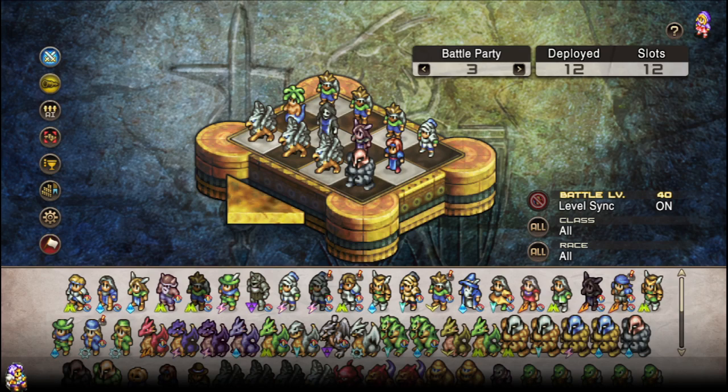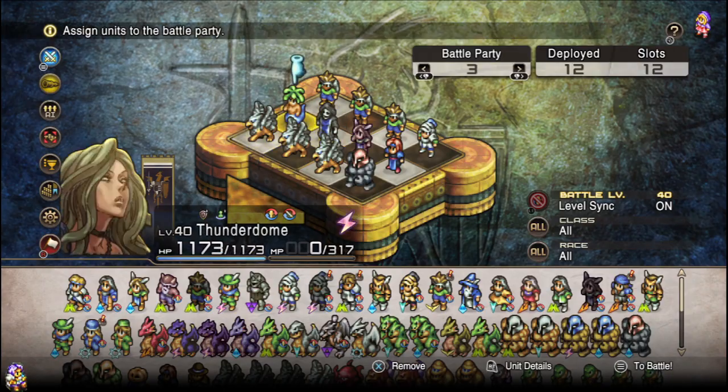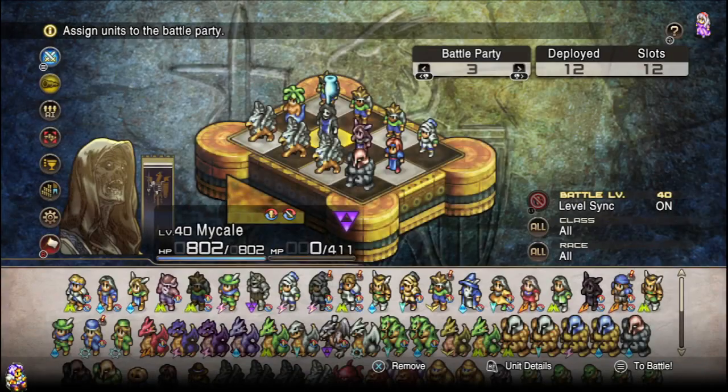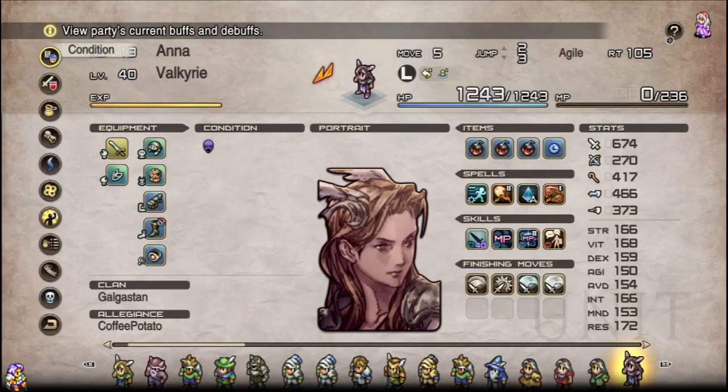Here's basically the deal. For those that have never used a Lich, one of their signature abilities is Salvation. This is going to average out the MP of the party. If the party has more MP than the Lich, the Lich will absorb it. If the Lich has more MP than the party, it'll spread it among them. So this is going to be one of those wide AoE moves — however, we can use this for an interesting bit of setup.